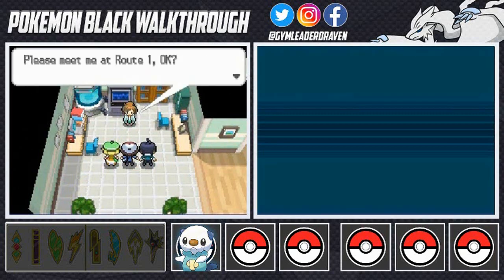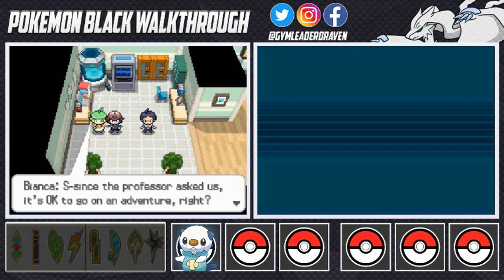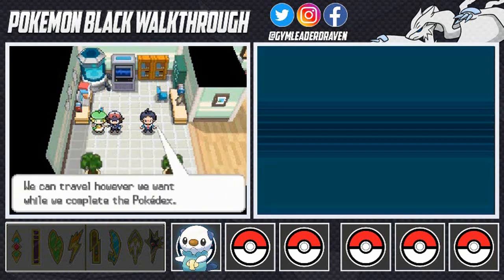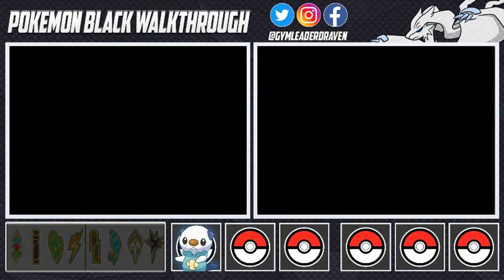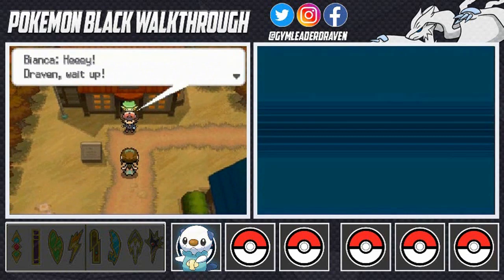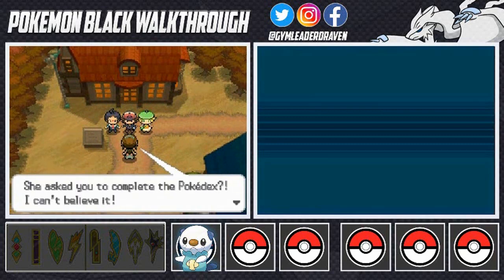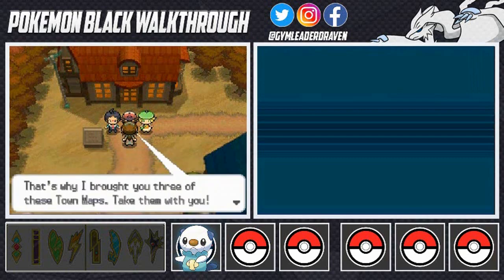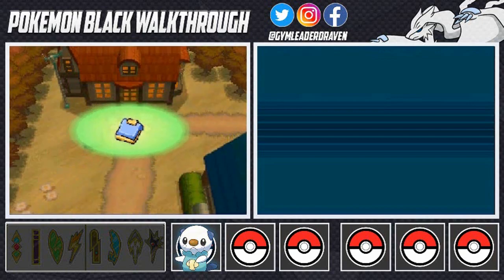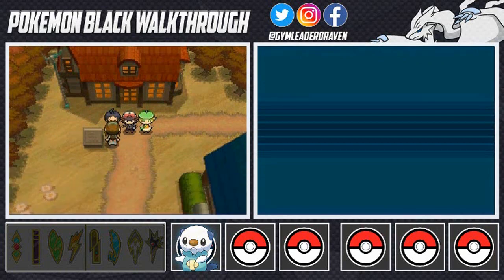There it is — generation five's Pokedex! The professor says she needs to teach us how to meet Pokemon and asks us to meet her at Route 1. Bianca's excited — she can explore and find out what she wants to do in life. We head straight to Route 1 for more instruction. Before we get out there, the professor's mom gives us all town maps — we'll be using those whenever we don't know where we're at.